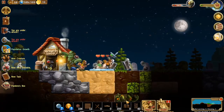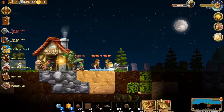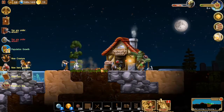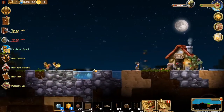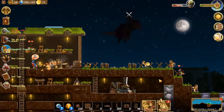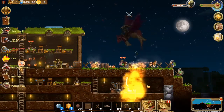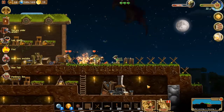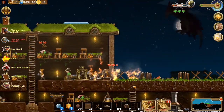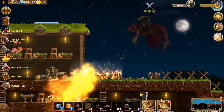Looks like we got a skeleton army coming this way. Let's go ahead and get our dwarves wiping them out. We're doing a pretty good job - that mage is just zappity zap zap away. But wait - some weird dragon thing! Where did he come from? Did he just kill a dwarf? It looks like our mage is zapping him, but he is really doing some damage to us.